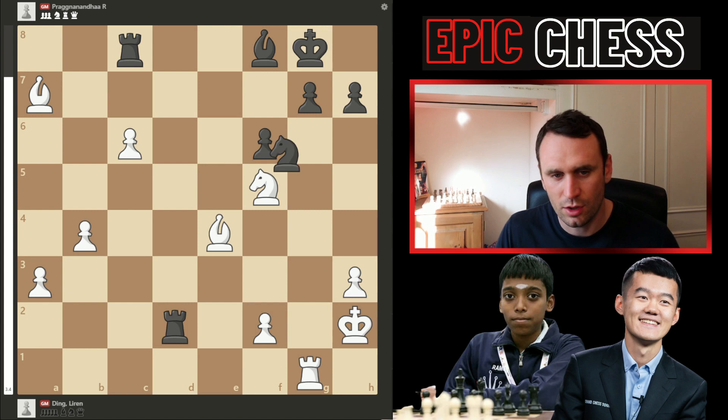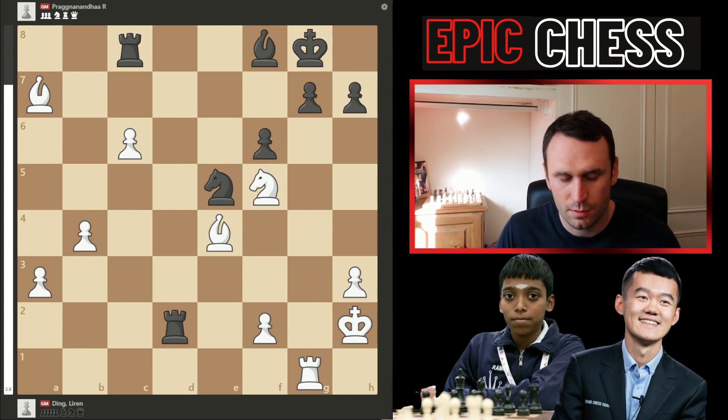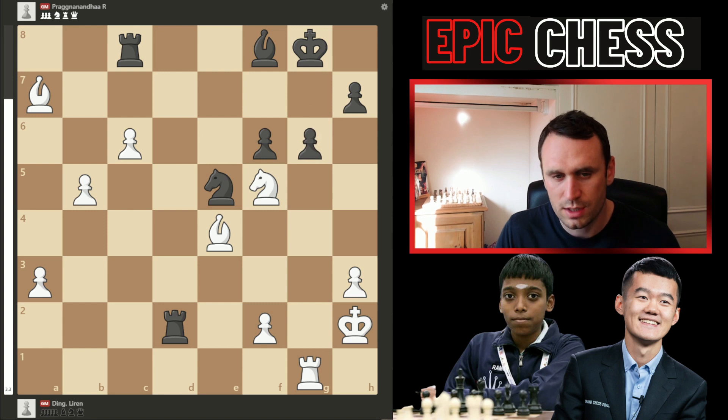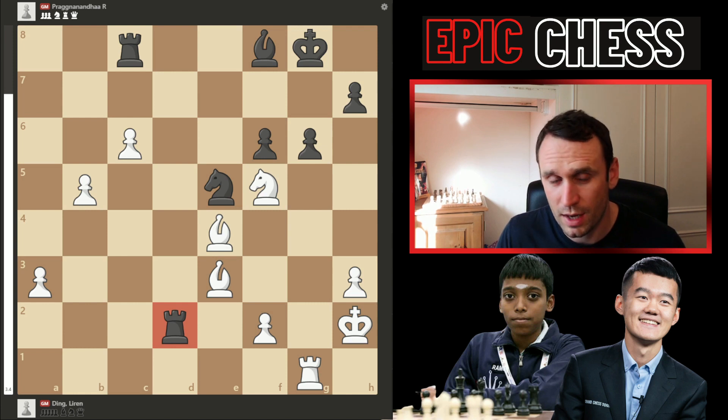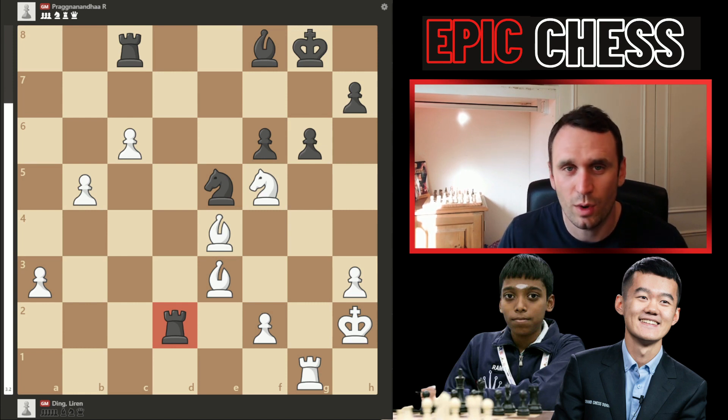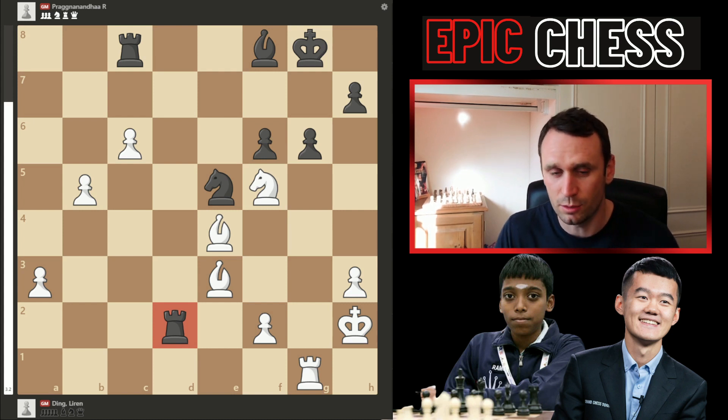Instead we had knight to e5, coming in and pressuring the c pawn. Pawn b5 defends it. Now what is Black to do — it's such a tough position to play. We had pawn g6 threatening that knight on f5, but now the bishop dropped back to e3, hitting the rook on d2. And here Prague just blundered — he was absolutely exhausted. Both players were. Ding was up till 5am; Prague was up very late as well, plus he had exams, plus playing the day before. So it's amazing the standard they still brought.